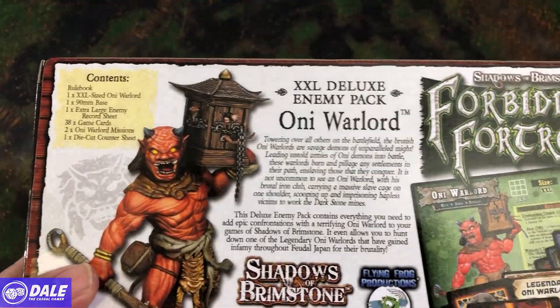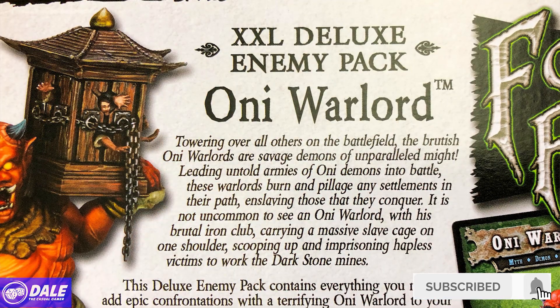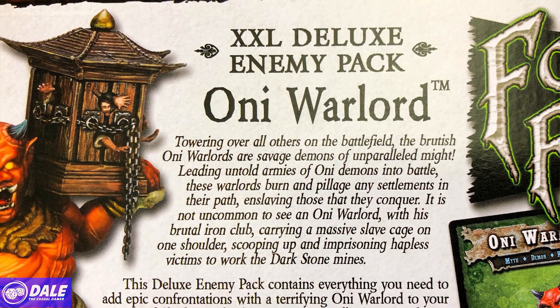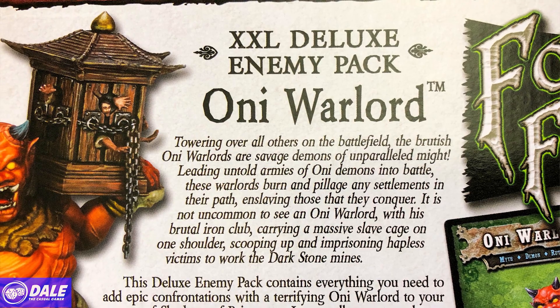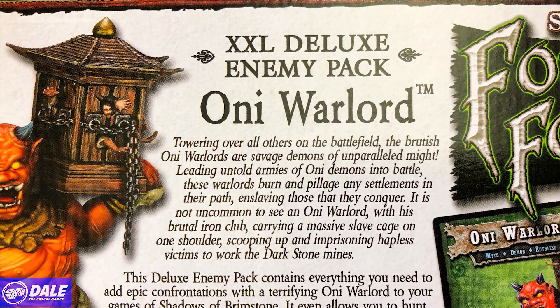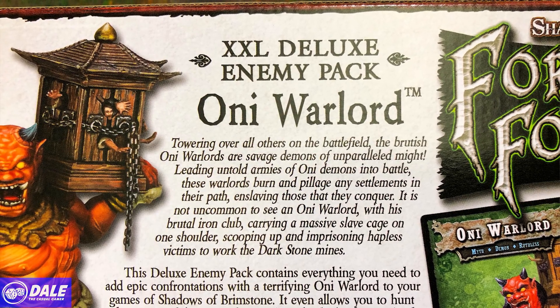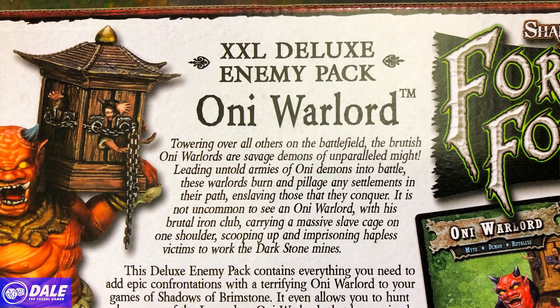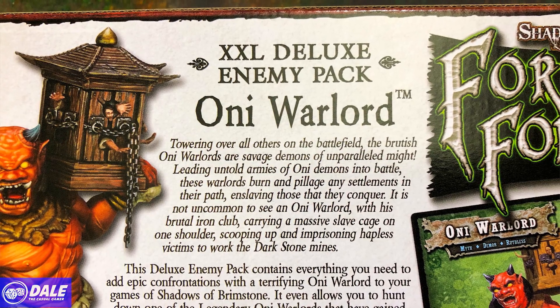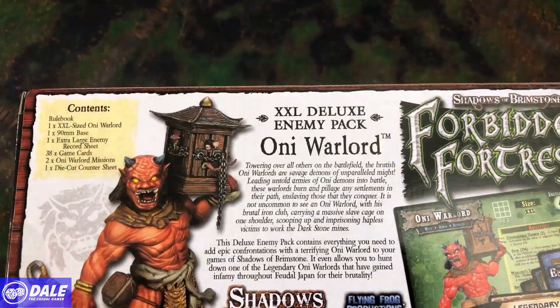Down at the table, taking a look at this little guy here. Towering over all others on the battlefield, the Brutus Oni Warlords are savage demons of unparalleled might. Leading untold armies of Oni demons in battle, these warlords burn and pillage any settlements in their path, enslaving those that they conquer. It is not uncommon to see an Oni Warlord with his brutal iron club carrying a massive slave cage on one shoulder, scooping up and imprisoning hapless victims to work the Darkstone Mines.